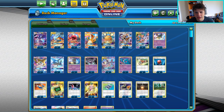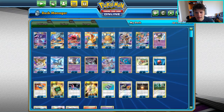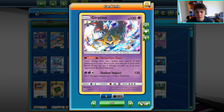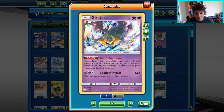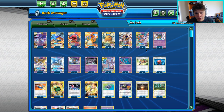Solgaleo is a staple in the deck. Espeon Deoxys, you've got to play it. The Giratina is a super cool addition to the deck — very good against Malamar. When you go second, you can still go with a turn one Cross Division plus Giratina's Distortion Door and knock out two Inkays in play, making it so maybe they can't attack next turn, really setting them far behind.